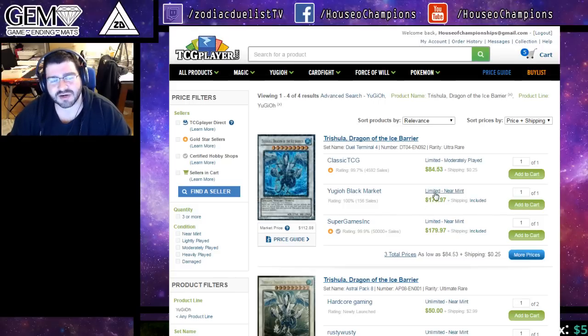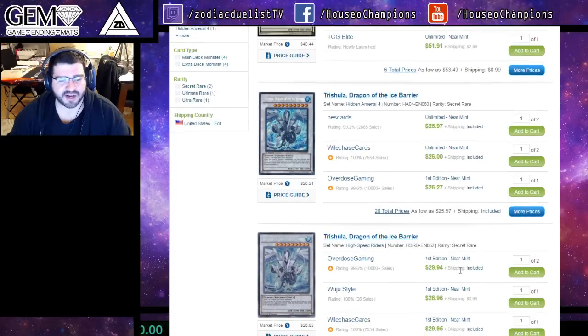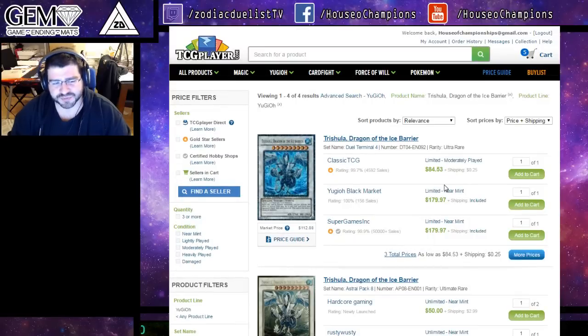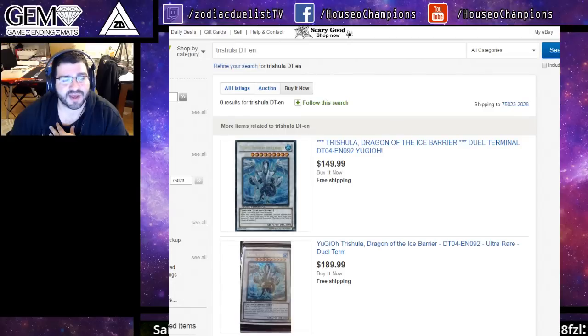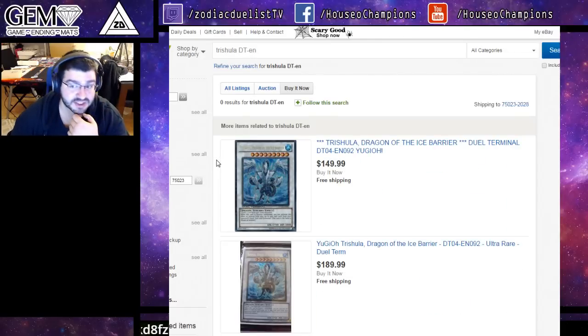We got DT Trish, the lowest near mint is $180 on TCG Player. The ultimate, being another hollowed out option, is only $50, but everybody who's really fond of the DT — the rarest version to exist. The secrets are still only $25 for Unlimited HA and $30 for High-Speed Riders, interestingly more. But the huge story is $150 for a DT Trish, and it's just continuously going up. People are going to figure out how to play Trish in more decks. It's a water dragon. And over here we have it at $150 cheapest on eBay, so you save about 30 bucks while this one lasts. DT Trish is just skyrocketing to be one of the most expensive cards that was easier to get a while ago.